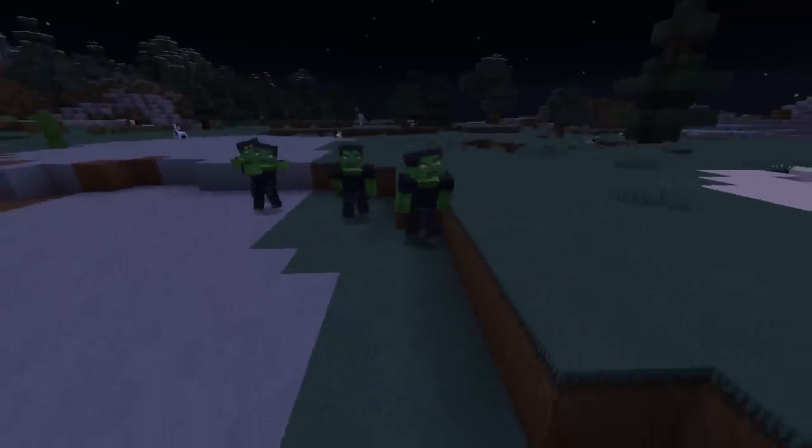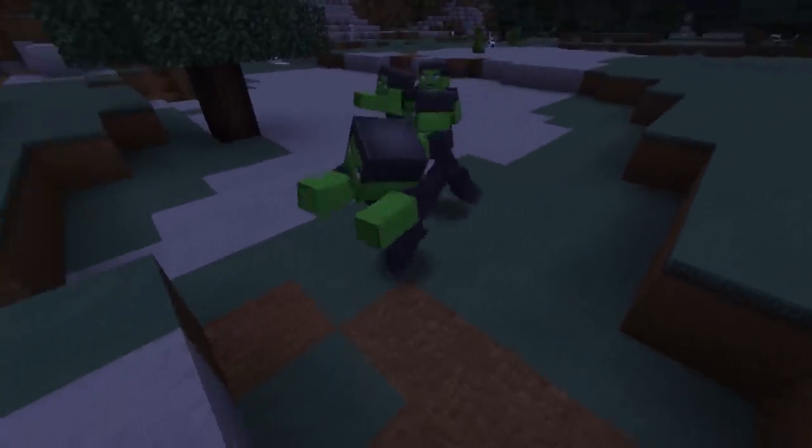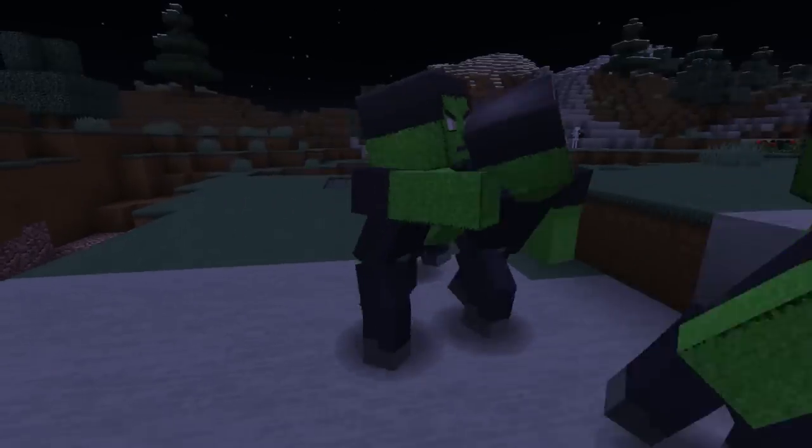So let's start off with the mobs and see how they have changed. Zombies actually look like they're zombie walking — they're all hunched over and creepy looking. It would be kind of adorable if it wasn't a zombie. No wait, it's still totally adorable. Look at them. Brains.